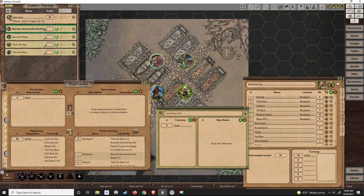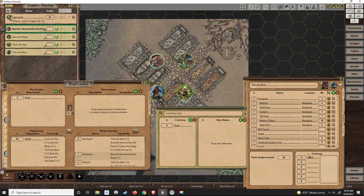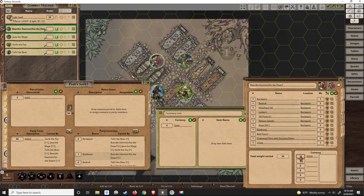When we apply it, the gold divides up evenly and there's a remainder which you can decide who gets. In this case, Tefri gets twelve and the dwarf gets twelve. Then we clear out the parcel — and that's it, that's how easy it is to distribute your treasure.